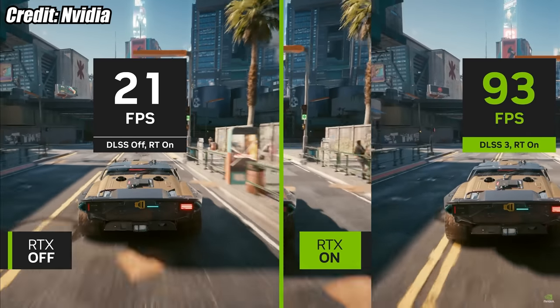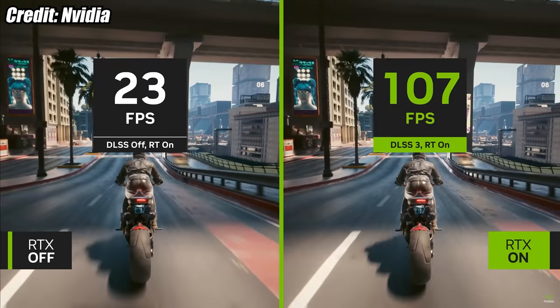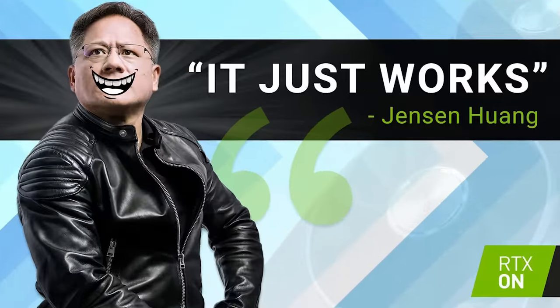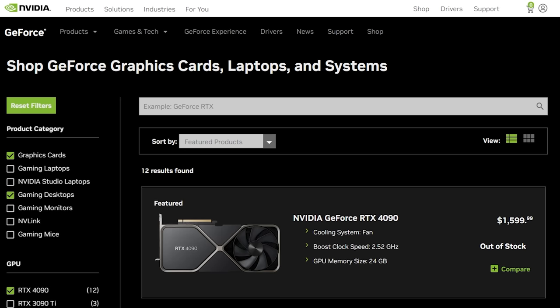Honestly, I was very skeptical of the 4090 when it was first announced, especially since NVIDIA didn't really give us any concrete evidence of any generational leaps in raw rasterization performance. All we got from them was promoting DLSS 3.0 as the next best thing. Not to mention, in classic NVIDIA fashion, it's not cheap. MSRP is $1,600 with some of the partner boards going for nearly $2,000. That's more than most people spend on their entire PC.